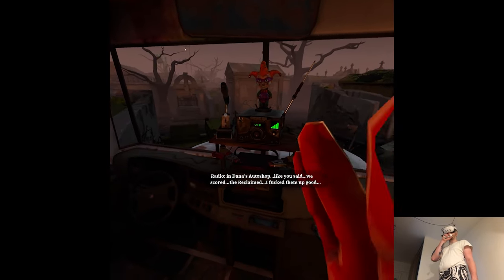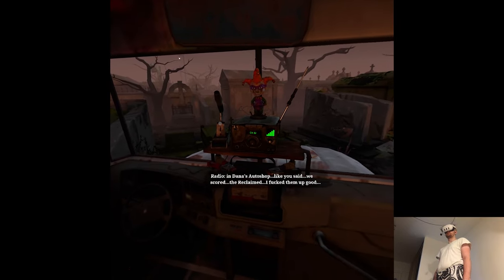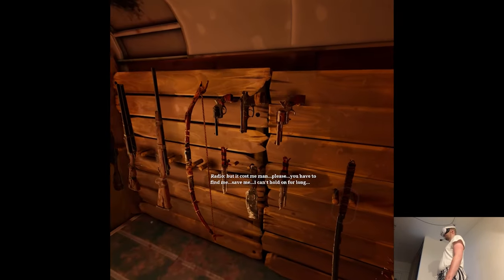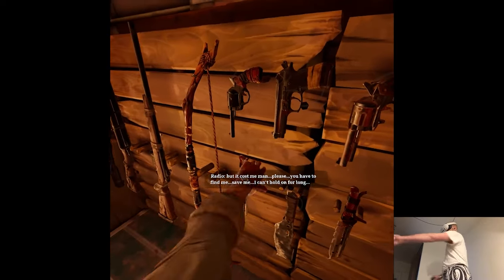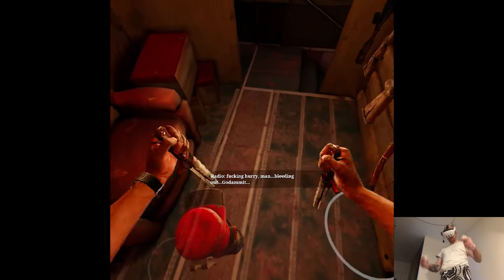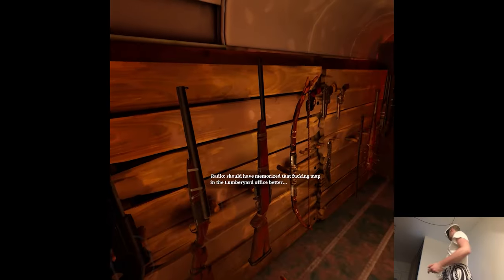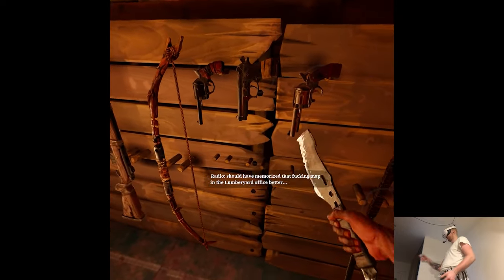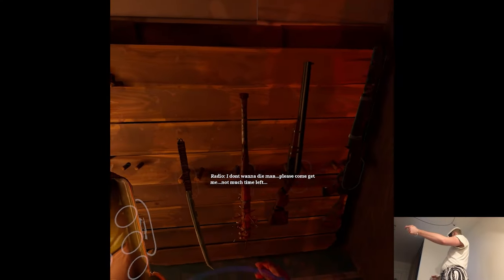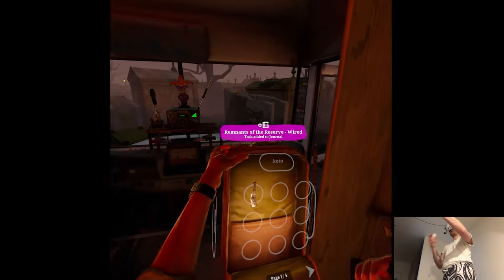In-game NPC dialogue plays: 'The cash is here in Dana's auto shop, like you said — we scored. The Reclaimed, I messed them up good but it cost me man. Please, you have to find me, save me, I can't hold on for long. I'm bleeding out, I should have memorized that knob in the lumberyard office better. I don't want to die man, please come get me, there's time left.' Dave responds: 'I'll think about it.'